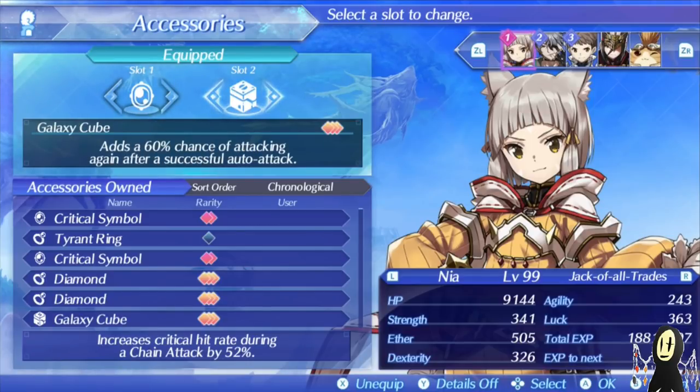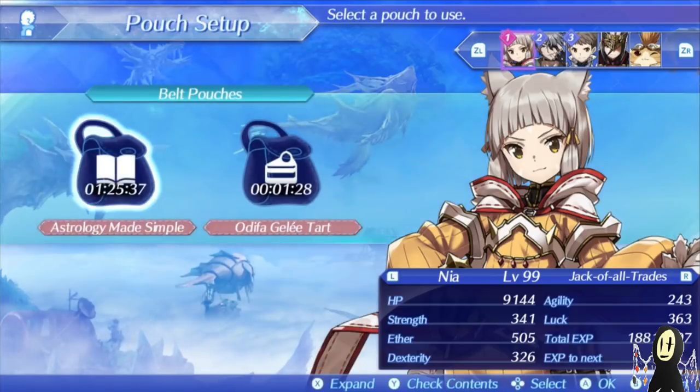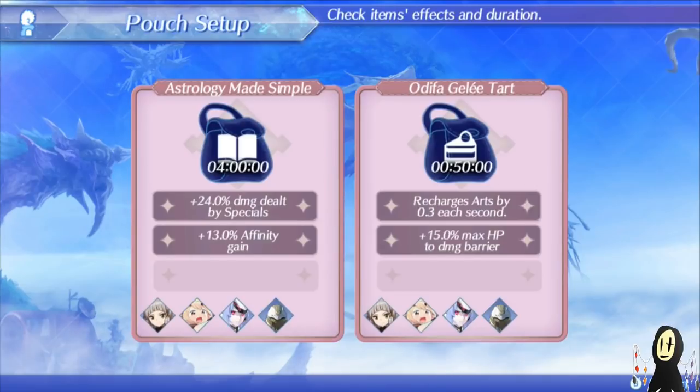Galaxy Cube is very good on a Shield Hammer, due to the fact that you have a good time holding onto aggro as well as constantly having your arts readily available every single time. For the pouch items, it's pretty standard fare — 24% damage dealt by the specials, as well as recharging arts by 0.3 each second. There are higher values, feel free to go with those, but along with the Galaxy Cube, you won't have to worry too much about waiting for your arts to come back.